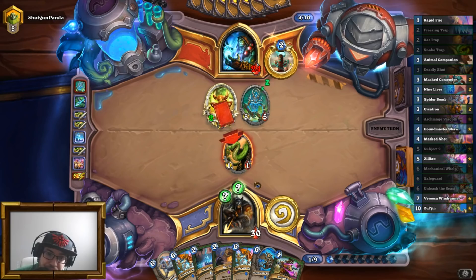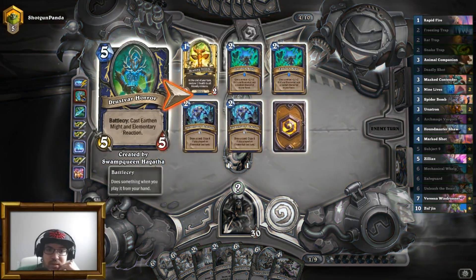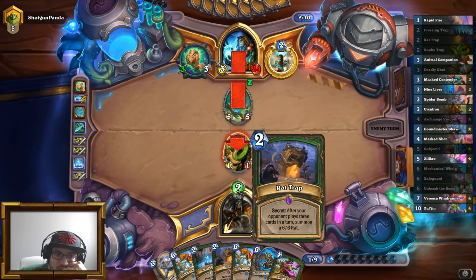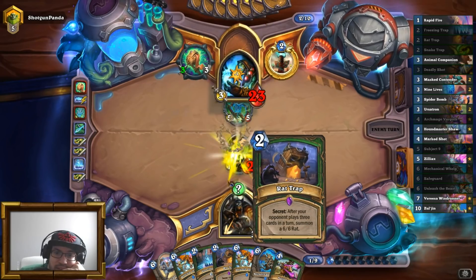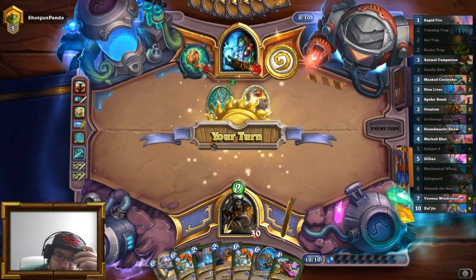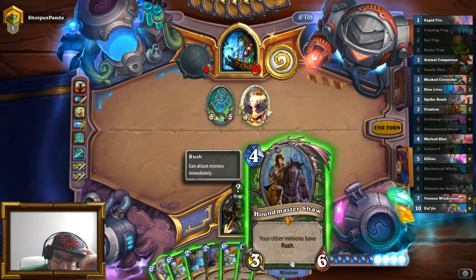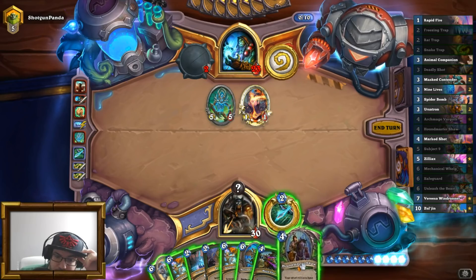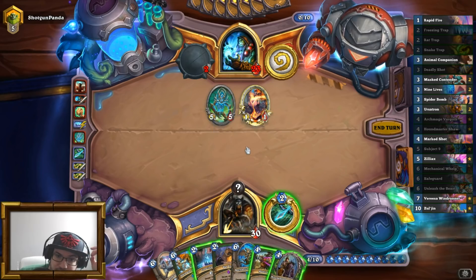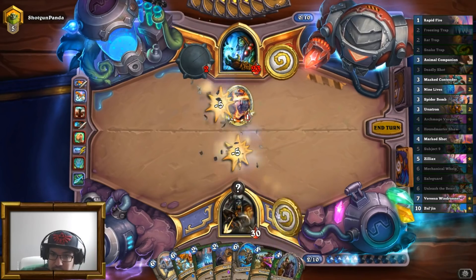That's a Freezing Trap — that's gone. He does not play another card, so I'm not getting my rat. I'll go Unleash, kill this, Hero Power, pass. Don't want to play Houndmaster Shaw just yet.